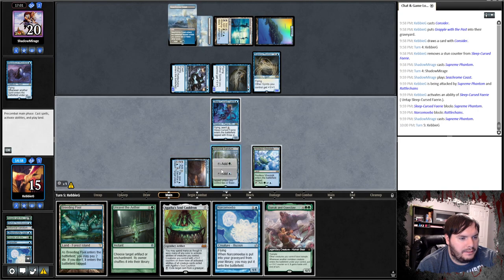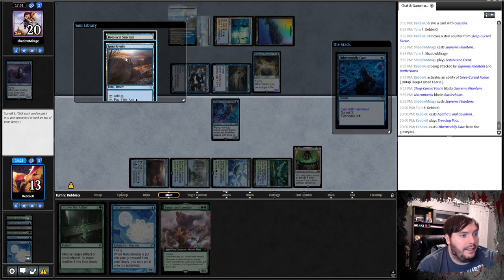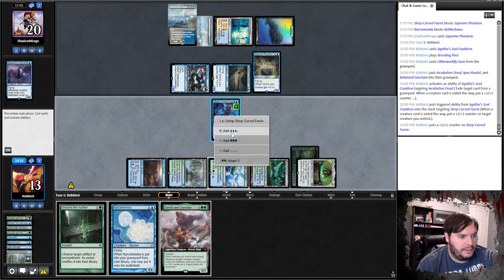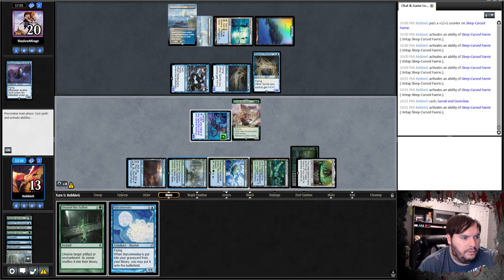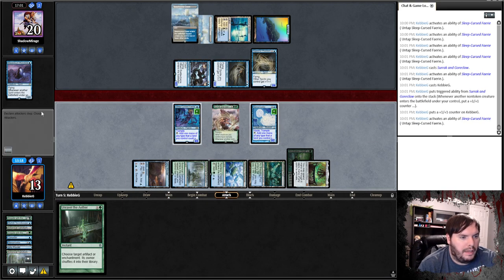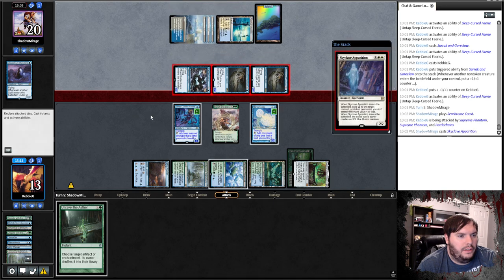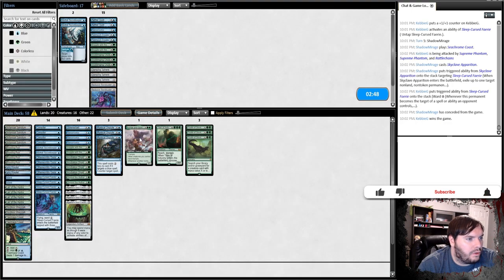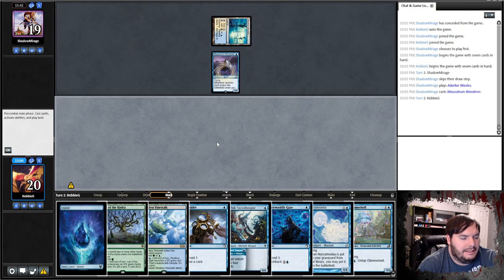That blocks here, that blocks here — just pray we get through. Another Lord. We untap — probably means we slam this Cauldron. Play a Breeding Pool, untap, Gaze — get rid of the Incubation Druid, which is our last piece. Now we eat the Incubation Druid. Play this — wait, undo. Surak, blue untap, blue Narcomoeba, and untap. I have no need for this Unravel, so I think I just pass. Plays a coast, goes to combat, attacks with the Lord, Lord, and Rattlecanes — Skyclave Apparition targets my fairy. Scoops it up.